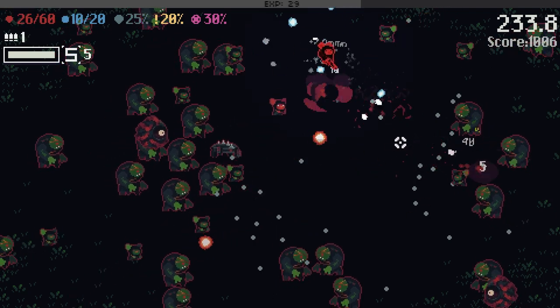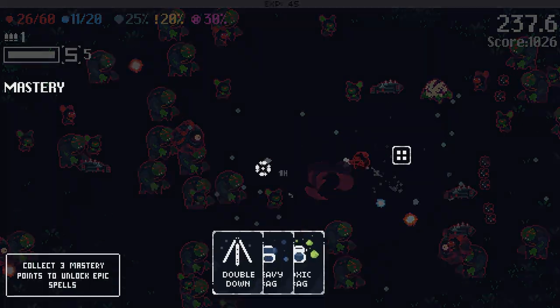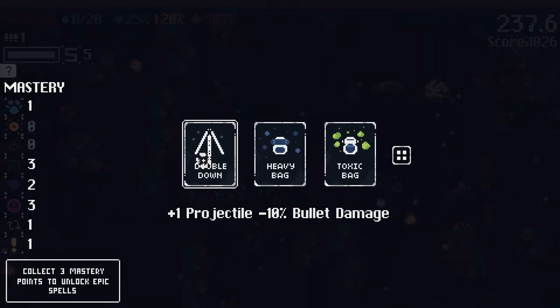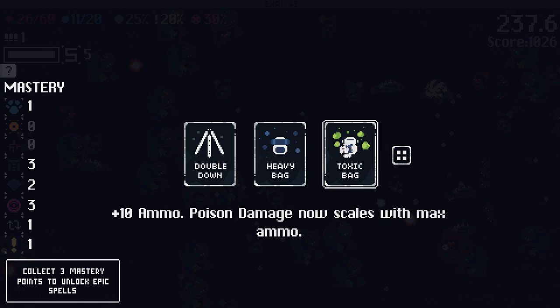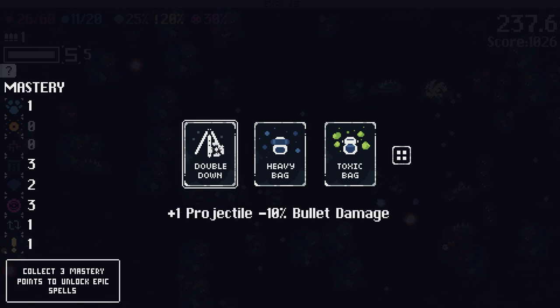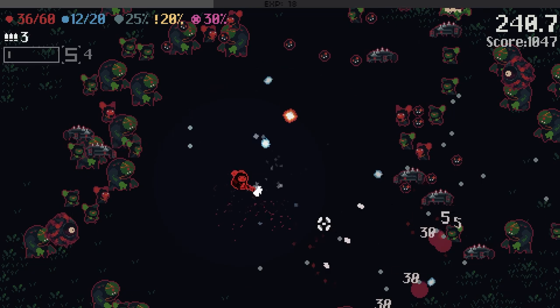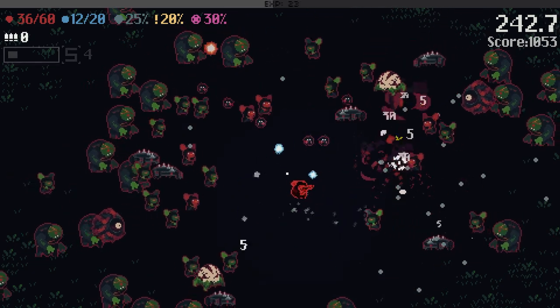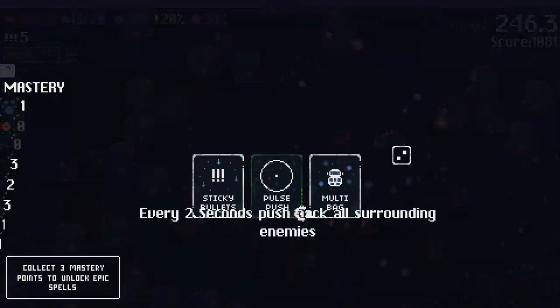We have a good chance of dodge and we gain shield when we do dodge. My damage seems to be getting pretty nice here. So many bullets shooting at us — I need to clear out some of the riffraff. More projectiles but lose bullet damage — that's a net gain. Doubles the ammo at the cost of speed. Let's go for more projectiles — that's going to increase our DPS nicely. I'm burning through my supers, keeping the riffraff back.